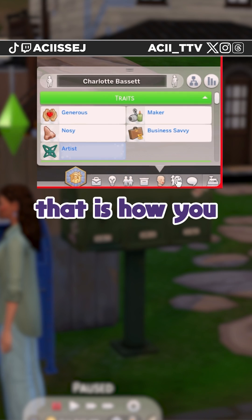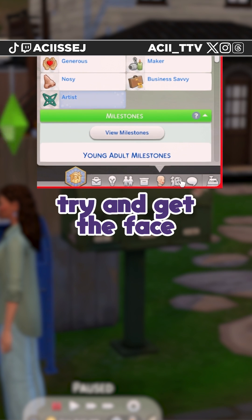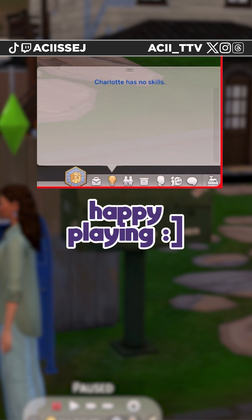That is it. That is how you can make a brand new sim without having to recreate all the outfits or try to get the face to look exactly like the one that you downloaded. I hope that this is helpful and happy playing.